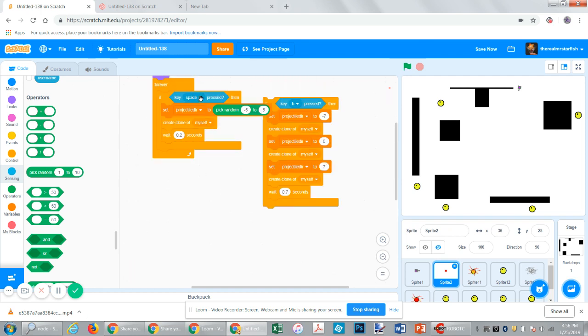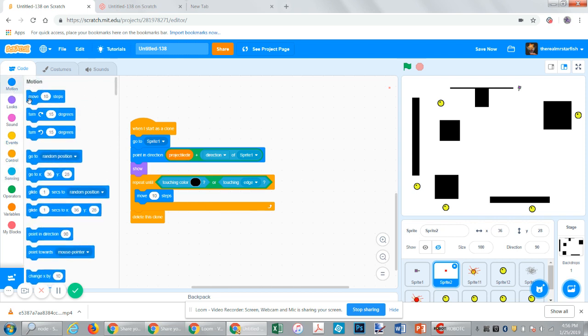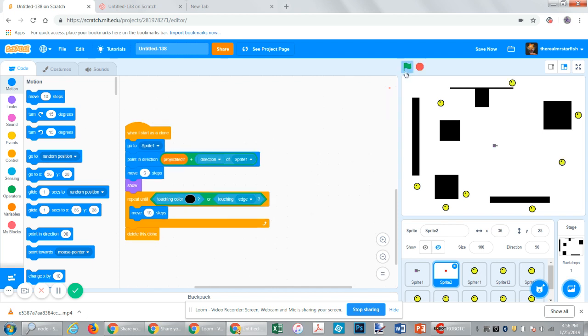Now we're going to change this to the down arrow, because you're going to have two players. Go to Sprite 1, point in that direction, then have it start by moving ten steps, then showing. I think we can get away with at least six. You can see that if I press the down key, it appears not touching the tank, because we're going to have the same color of weapons for each player.